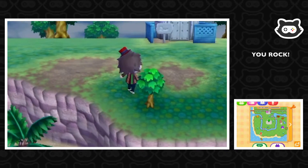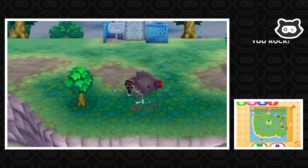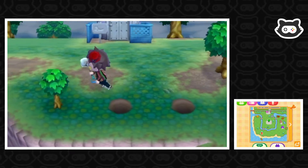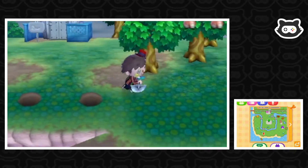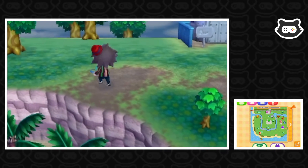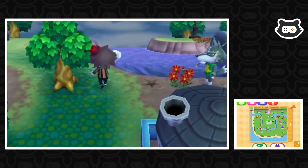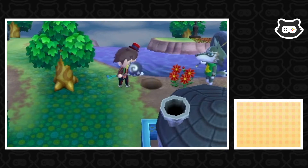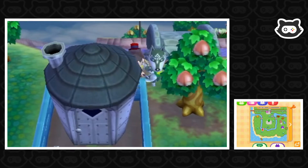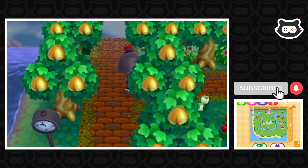Our persimmon tree is growing — yes! When we get some more, we should be able to plant a second and third persimmon tree along the cliff top. That's quite nice, and maybe we could do that with some other fruit trees as well. We'll grab this fossil — or gyroid. I dug up a fossil, so it looks like we might have some gyroids today because it was raining the other day, but we might have found them all.